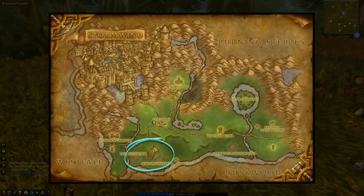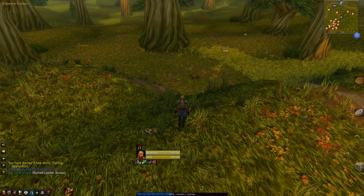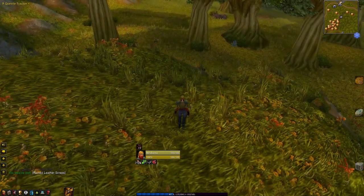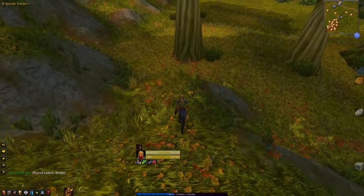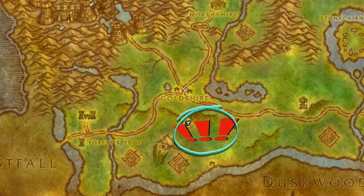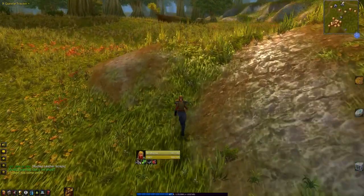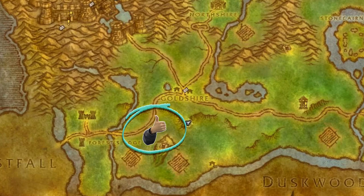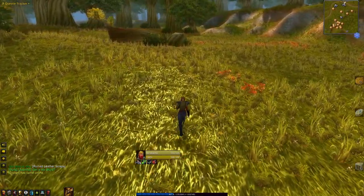The best area to start questing are the fields that flank the Fargo Deep Mine, just south of Goldshire. On your way there, however, be aware: level 8 and 9 aggressive creatures exist on the eastern side of this ridge, and they will easily take out a low-level character. The safest route to take is the western side of this ridge, where the level and density of aggressive creatures is much lower.